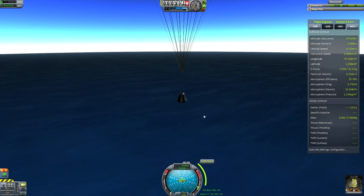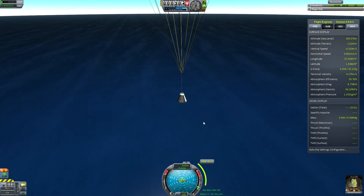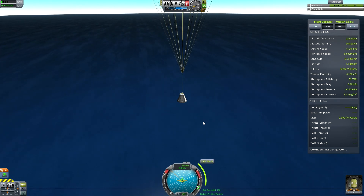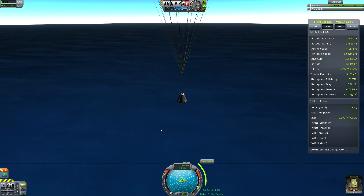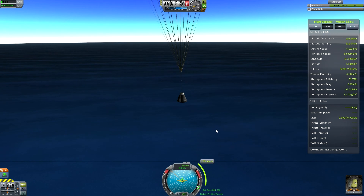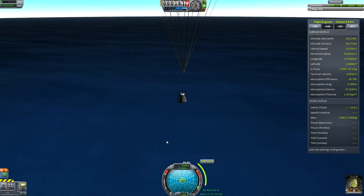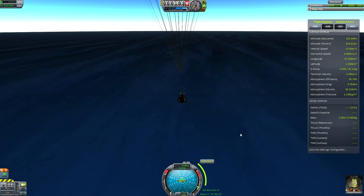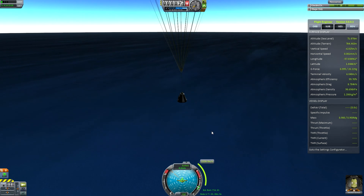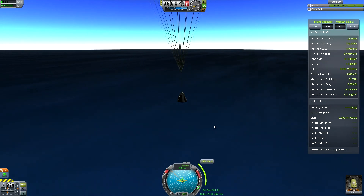All we've got to do is wait for the pod to land — fortunately they do float. We have completed our first successful trip to the Mun and back. This is a major milestone for any Kerbal player — the first time you've set foot on another body and been able to return. Give yourself a pat on the back. Next week we're looking at mods — how to install them, what they add to the game, and which are right for you. After that, a trip to Minmus, and then this 101 series is over — we'll move on to something more advanced. Does anybody fancy a return trip to Duna?